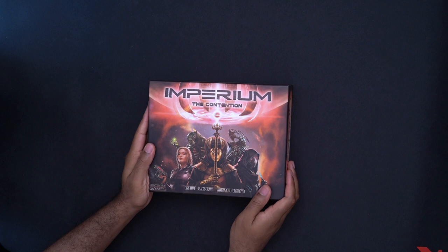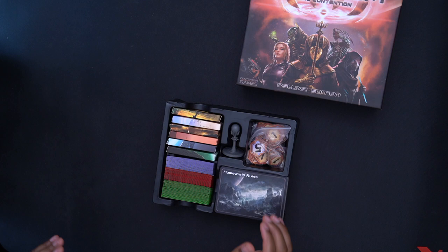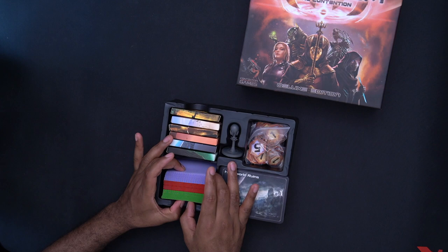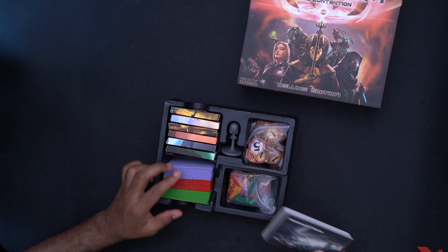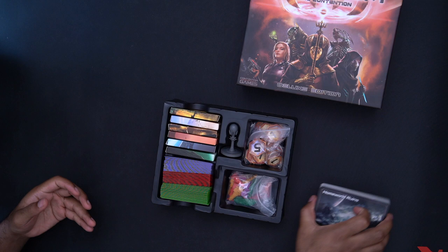First I want to show what the insert looks like normally — I've sleeved all my cards and added some deck boxes, so I'll show that after. Normally all the cards fit: these red cards in sleeves are the actual player decks and will normally fit inside this small red box. You also have space for the bigger cards, counters, money, and the first player token.